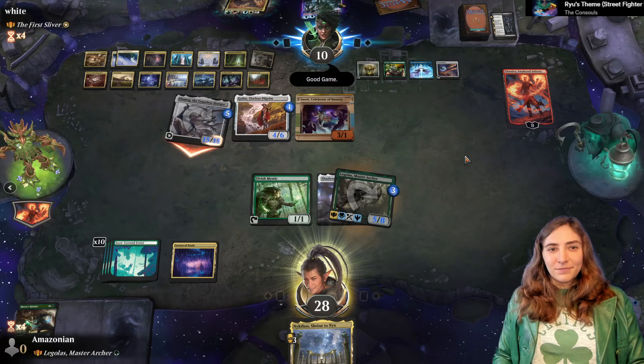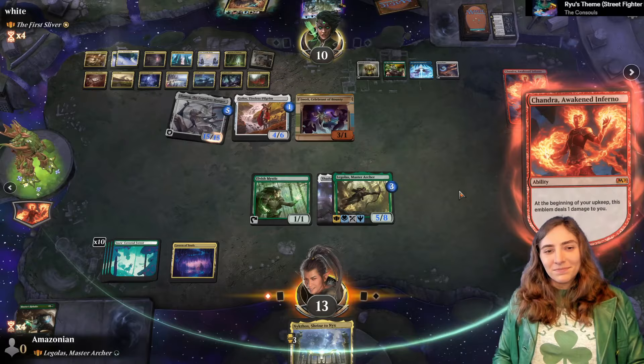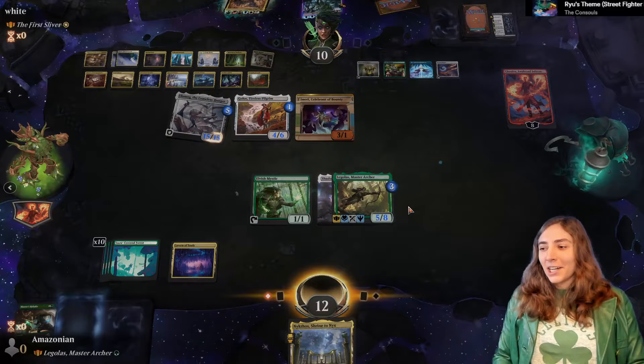Good game. Life total high, card count zero. We go to draw — first we take one damage, and then we lose. A fine mill victory for the First Sliver.